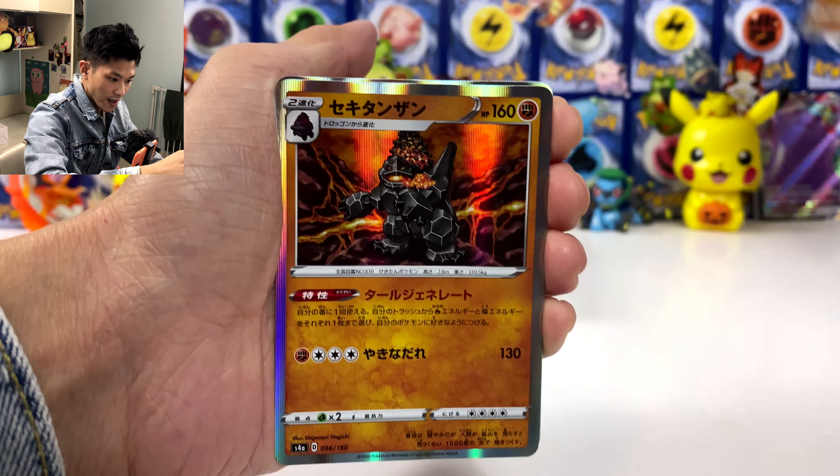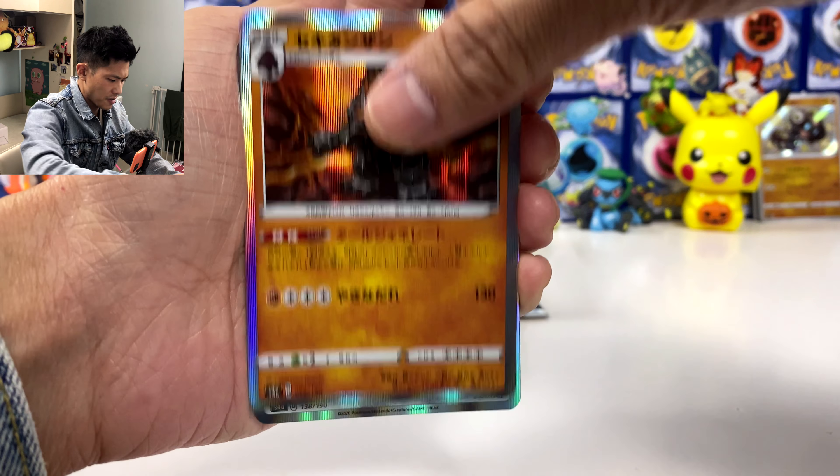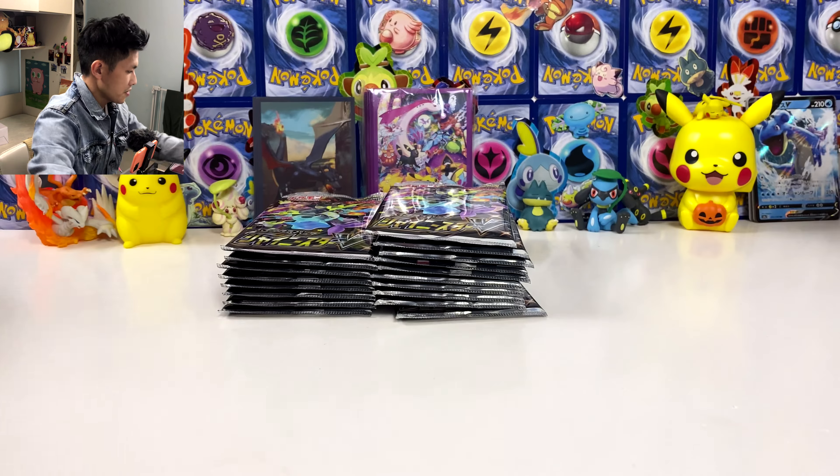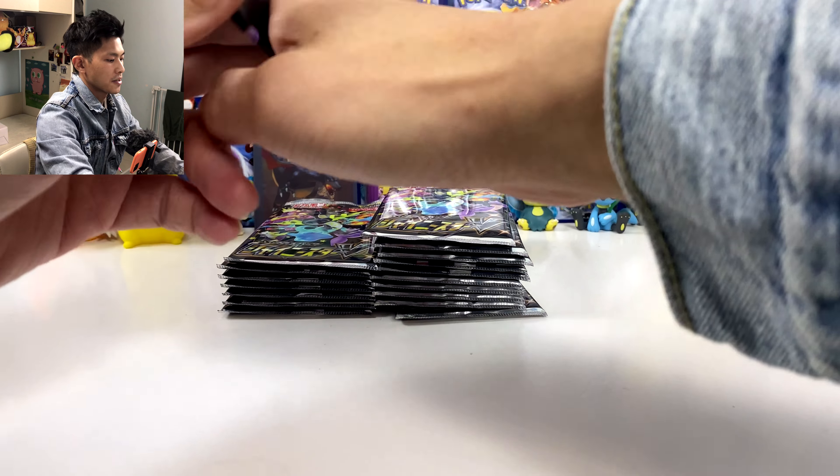We got four shinies right now. The most expensive small shiny is Suicune of course — I think it's still around 24 US dollars. We got the Lapras V card.